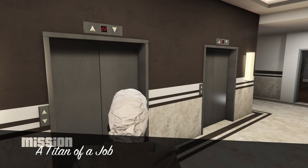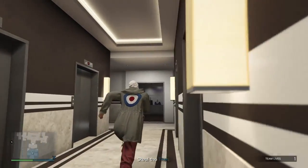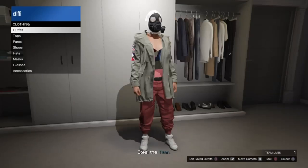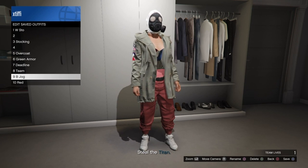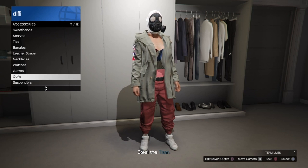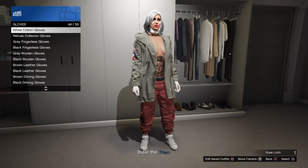You will spawn in and see that your character has no torso, and you have on the chemical mask and the white hood. All you need to do at this point is save the outfit. Once you've got it saved, go down to accessories and add any random pair of gloves — it doesn't even need to be the gloves you want to wear with this outfit at this point. Just save the outfit first, then add a random pair of gloves. Once the outfit is saved and gloves are added, quit the job through your phone and you'll spawn back into GTA Online to complete the rest of the glitch.